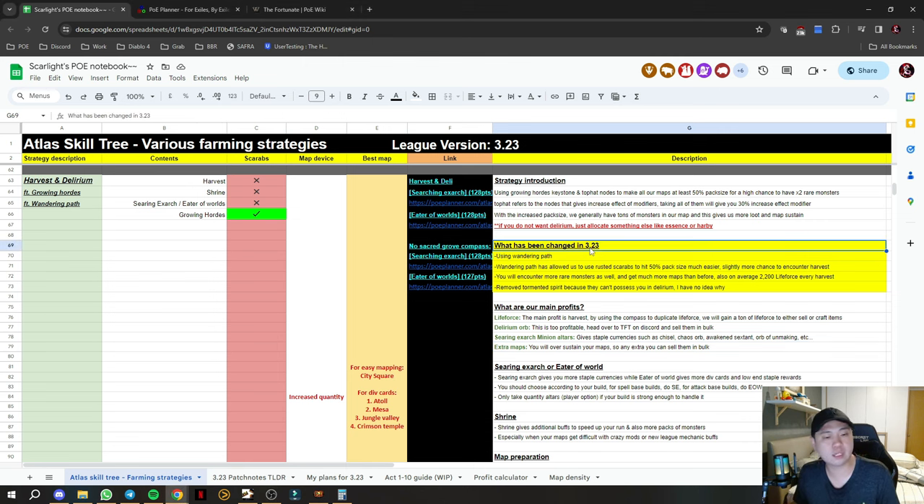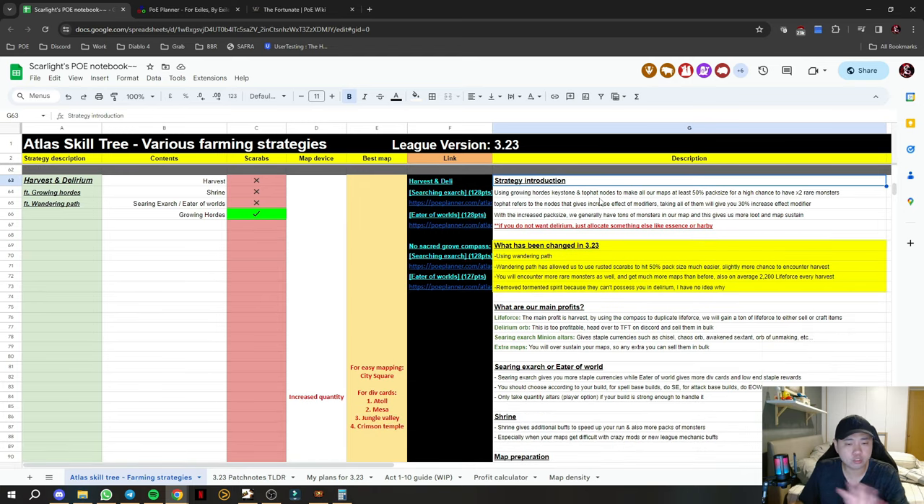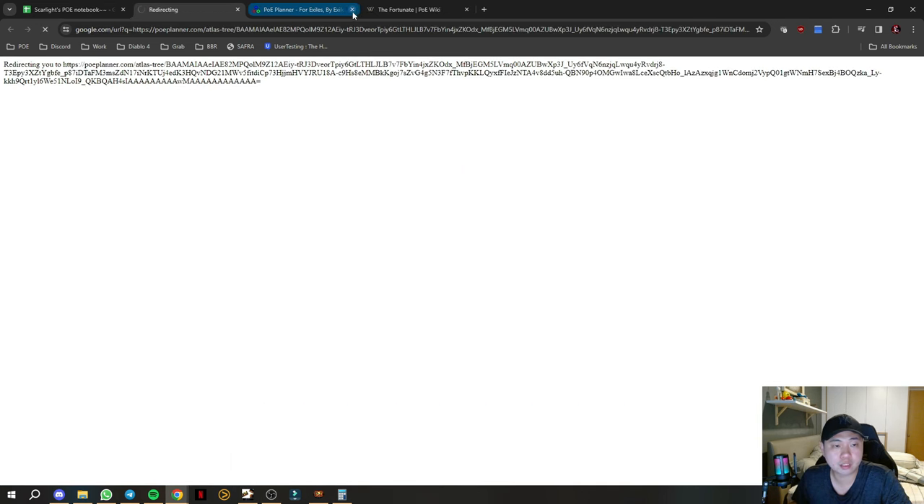I'm going to head straight to the Google spreadsheet — everything here is updated, it's the next section right after the previous one. If you do not want Delirium, just allocate another league mechanic like Essence or Hobby. What has changed: we are using Wandering Path now. Wandering Path has allowed us to use rusted scarabs to hit 50 pack size much easier.